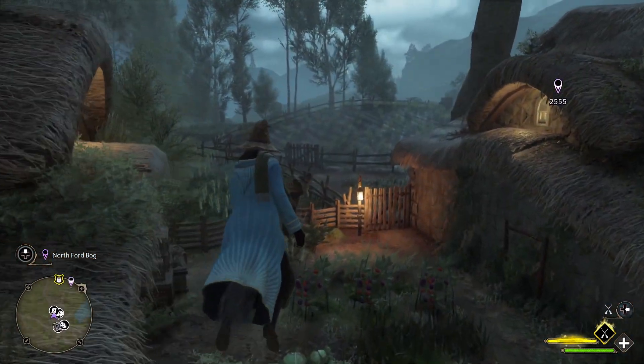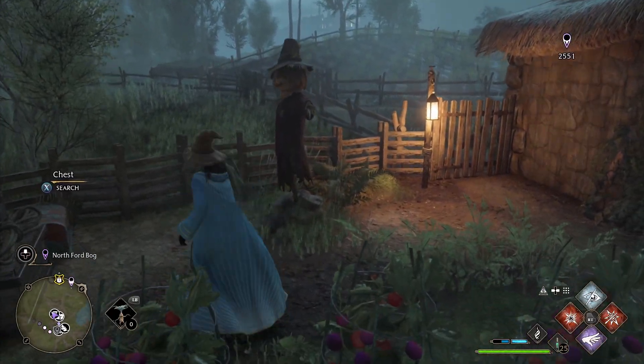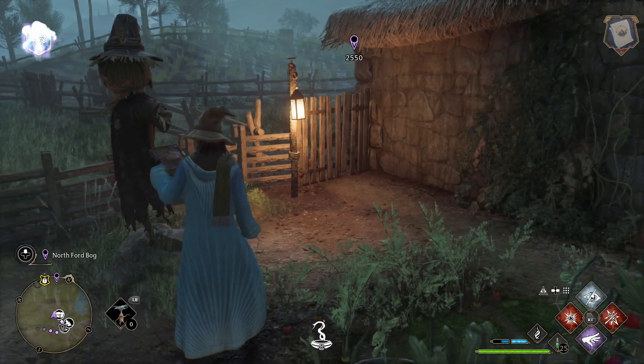Then you go over here and there's a scarecrow. You're going to get in front of him and use Revelio to get the field guide page — the enchanted scarecrow.